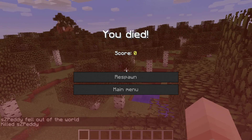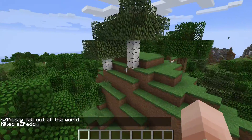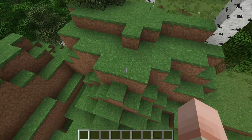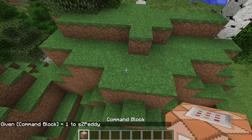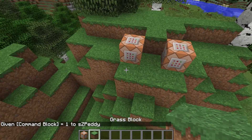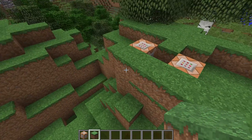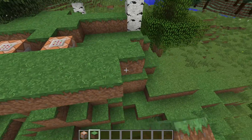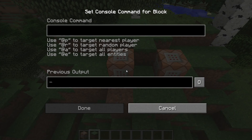I always preload the chunks on a map before I upload it to a server, and I want to show you how I do that. Go back to spawn — it's important to be at spawn. Find an area that is a bit flat, then get a command block. We need two commands: we want to teleport the player in a straight line, and when it reaches a certain point it should teleport back and go in a straight line again.